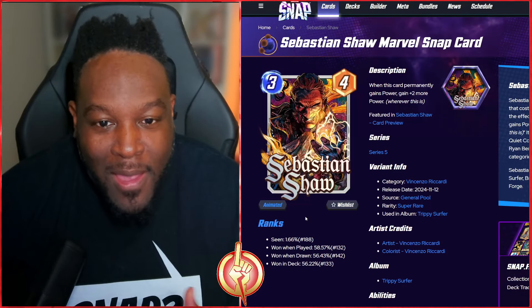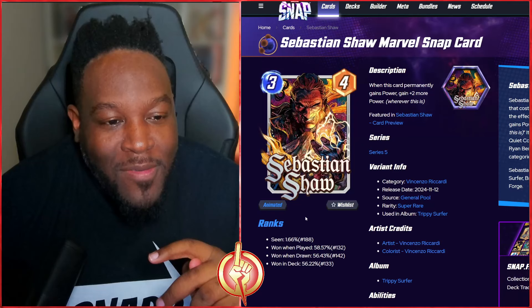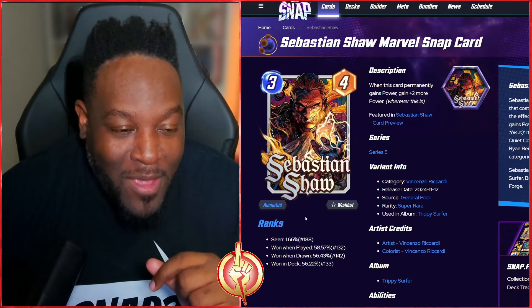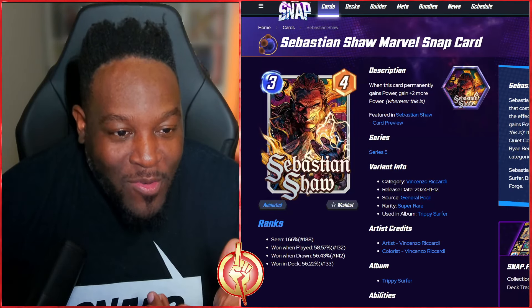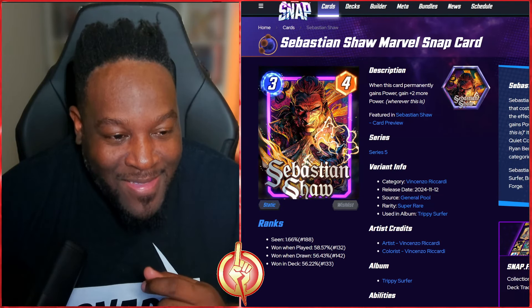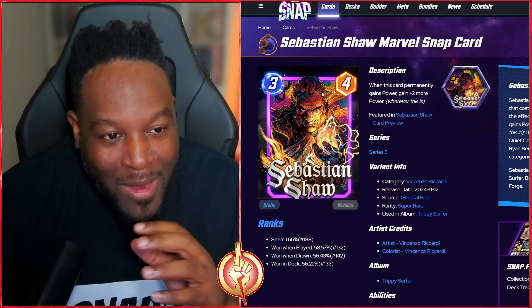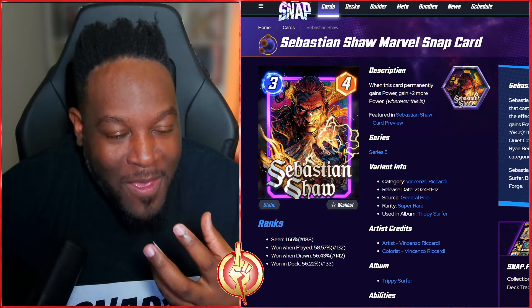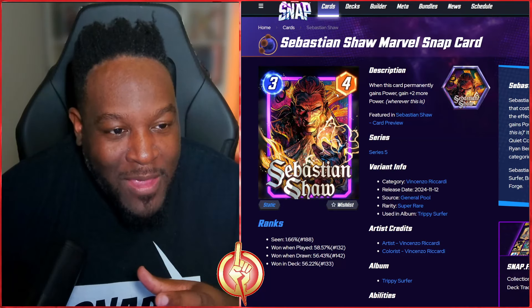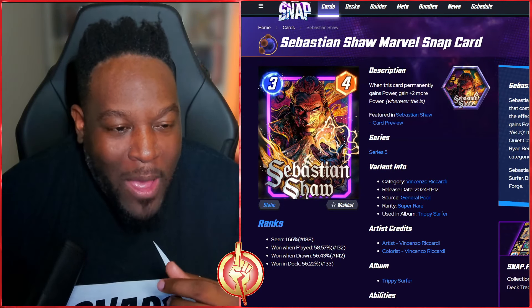Then we get to Sebastian Shaw, who definitely belongs in a Surfer deck. This might be the best Sebastian Shaw variant out there — look at what he's holding in his hand, the energy coming off of it. The animation is predicted perfectly. I love how the hair looks, the face, the background giving Phoenix Force energy. Phenomenal looking variant.